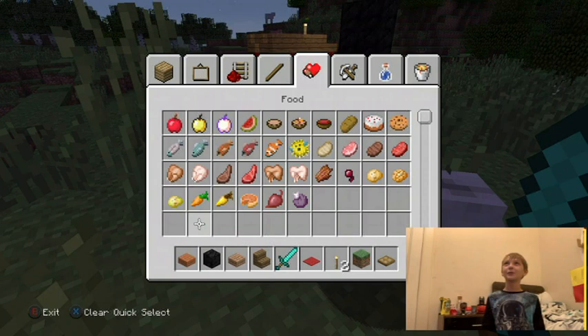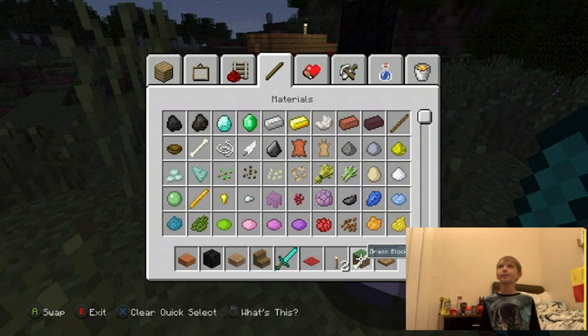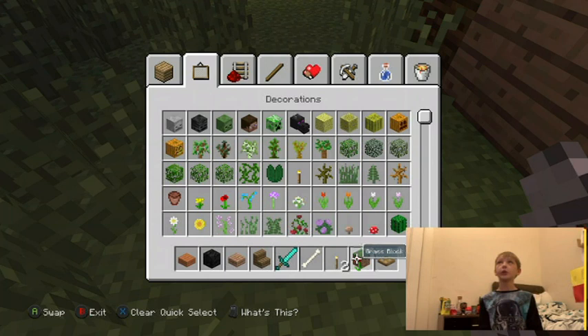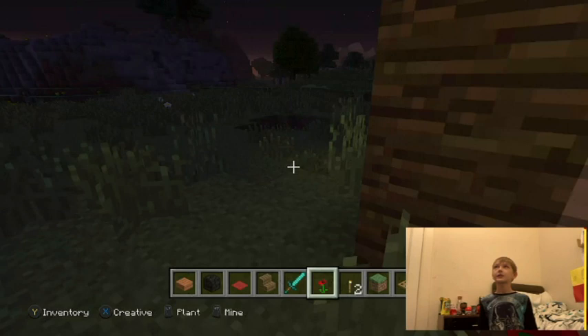I can give you more detailed things in your house that I built for you — the new one. I can give you more detail in it. That's another glimpse of it, but just the roof. Okay, getting too close.